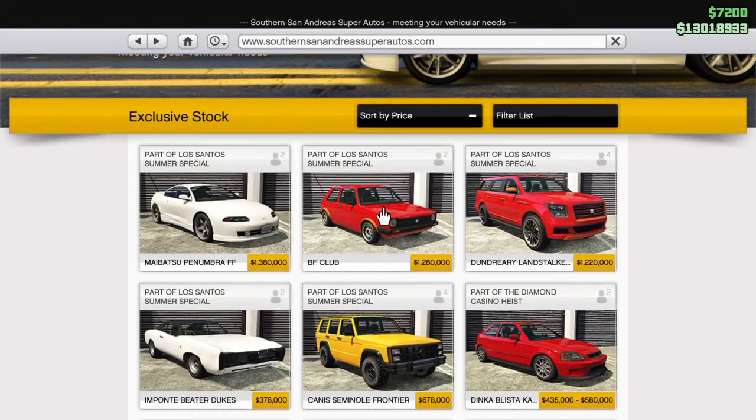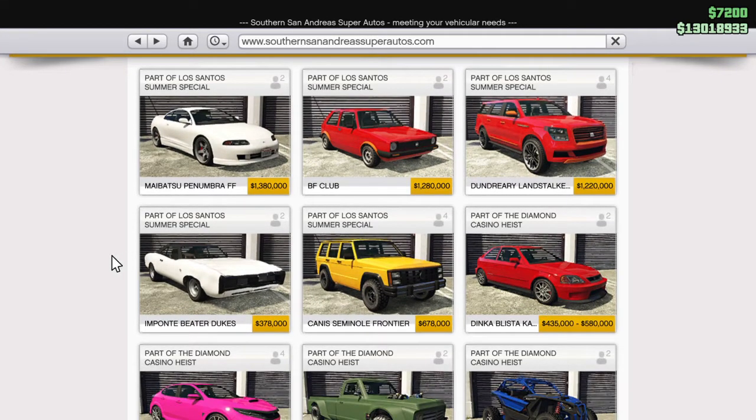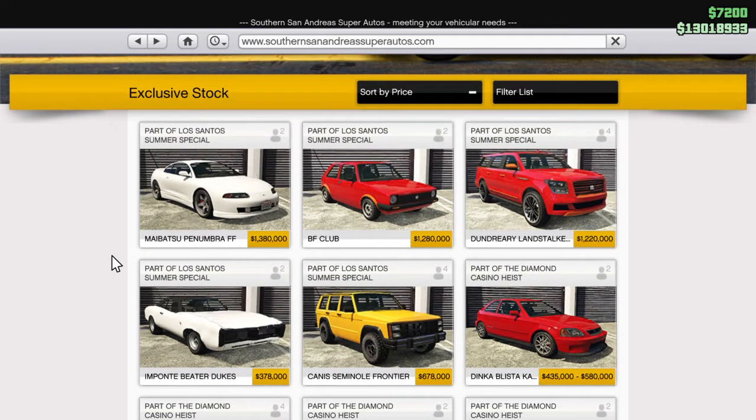There's also this little one based on the Volkswagen GTI which looks really cool. I can't wait to get my hands on that. These other two, not really too bothered about those. This one also looks pretty cool — nice muscle car. But yeah, that's the cars on Southern San Andreas.